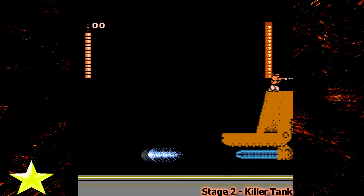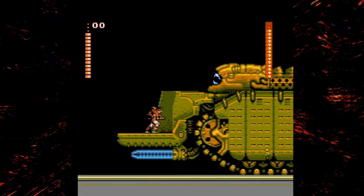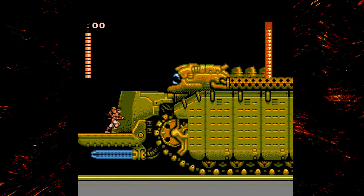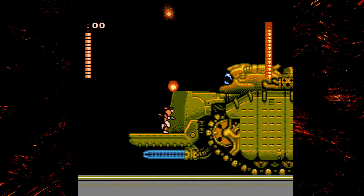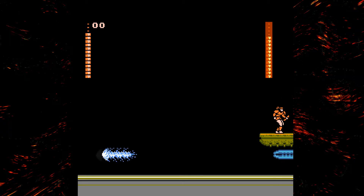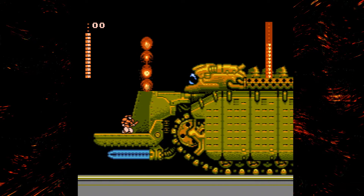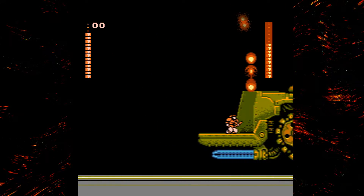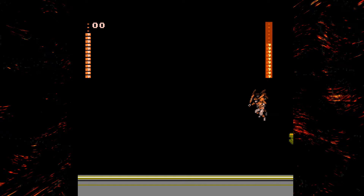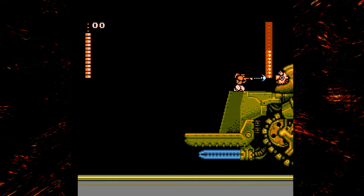The next boss is the Killer Tank — a giant tank. You see that thing I was hitting? That's its weak point. Every time you hit it, it shoots, but if you hit it as it's going off screen, it doesn't seem to register and the bullets don't really happen. Then I want to hug the frontal wall as close as I can to make sure I'm not hit by the napalm that's raining down.